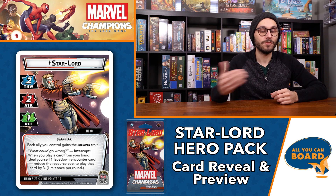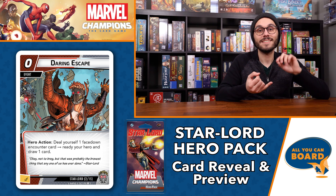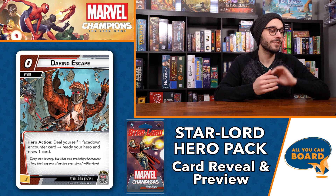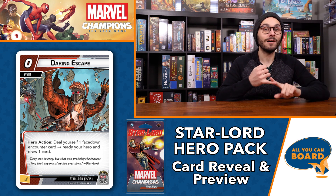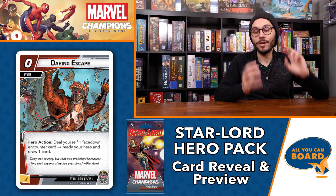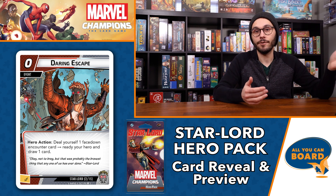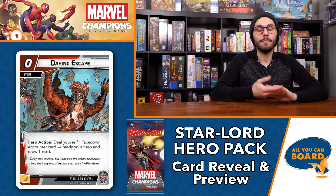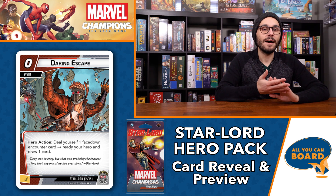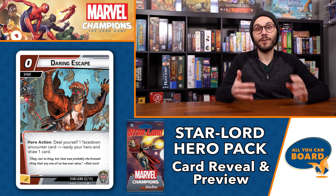A lot of what I'm saying has an asterisk because it'll remain to be seen in playtesting. But reducing the resource cost by three is huge — you can only do it once per round, but every round being able to get essentially a really powerful free card is insane. Next up is one of the unique Star-Lord cards: Daring Escape. Another powerful card at zero cost. The hero action is: deal yourself one face-down encounter card from the villain's deck to ready your hero and draw a card.